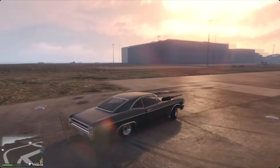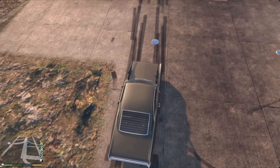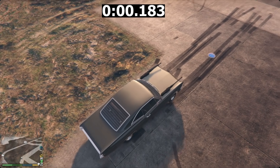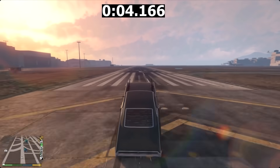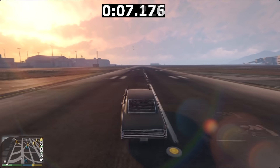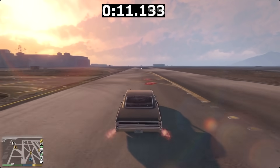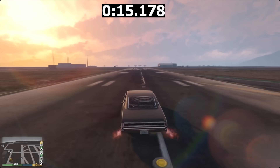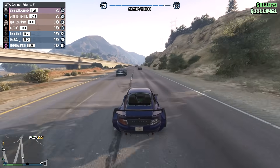Let's look at the Imperator. The Imperator wheelies, and if we get a perfect wheelie and the boost at the end — if you boost right at the end of the wheelie it carries on wheeling. Using that method with nitrous all the way through, it's actually slower than the Prior at 18 seconds. I was quite shocked to see that.